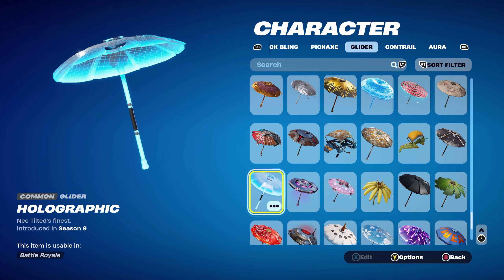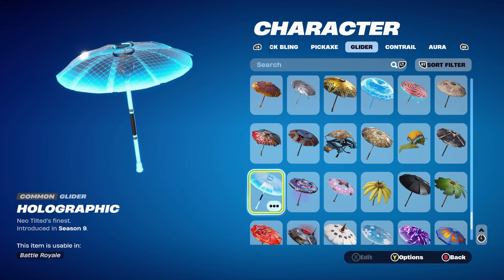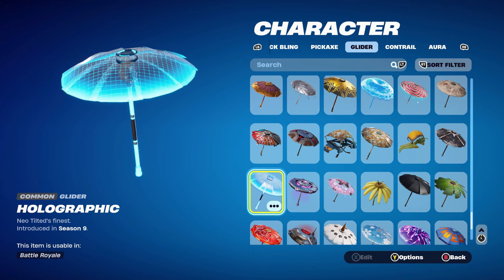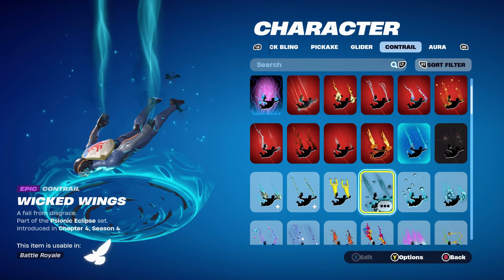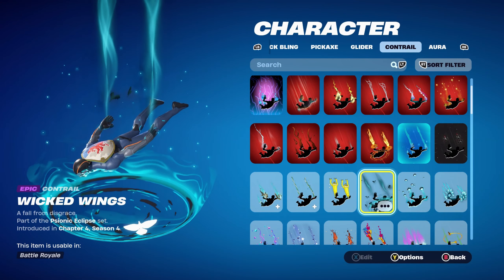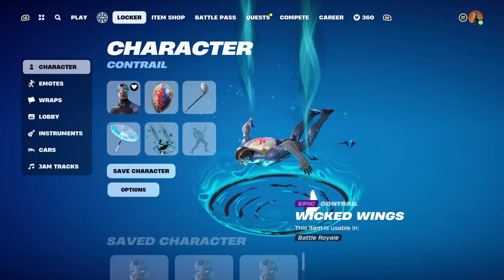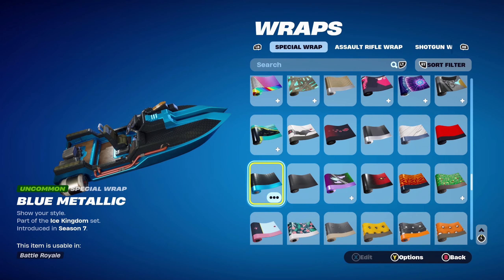The umbrella for all combos is the Holographic, which is the Victory Royale Umbrella from Chapter 1 Season 9. You can use any other umbrellas that are blue themed, or a glider with a blue and black theme. The contrail is the Wicked Wings from Chapter 4 Season 4's Battle Pass, part of the Sonic Eclipse set — a Kado Thorns contrail, using it for the blue and the black. The first weapon wrap is Blue Metallic, part of the Ice Kingdom set, introduced in Chapter 1 Season 7's Battle Pass — the Ice King's weapon wrap — using it for the blue and the black.